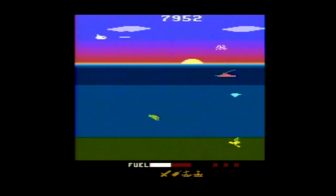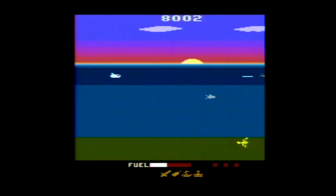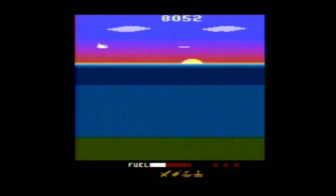Scoring-wise: shooting a plane gets you 300 points, helicopters 100 points, boats 50 points, stingrays 200 points, sharks 100 points, anglerfish 200 points, squids 100 points, and lobsters 25 points. Shooting the sea monster gets you one point for every shot that hits him.